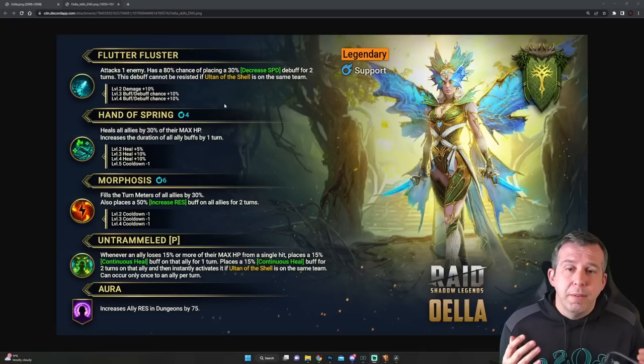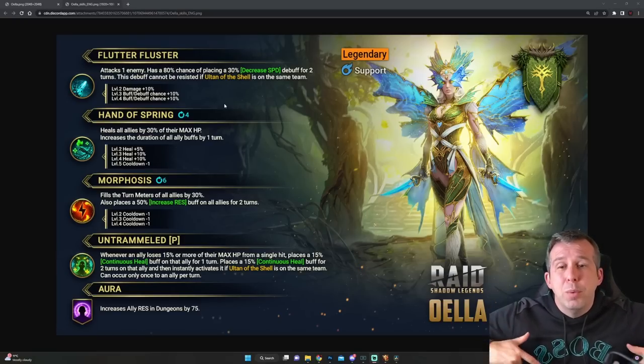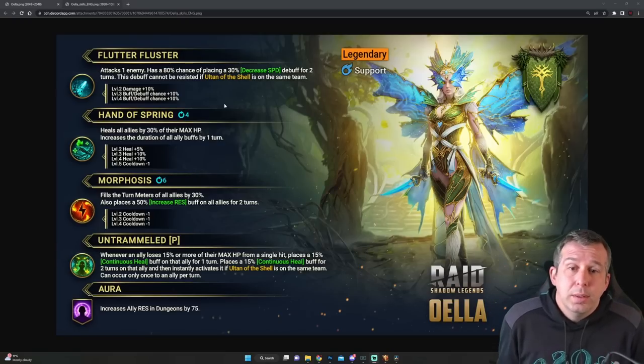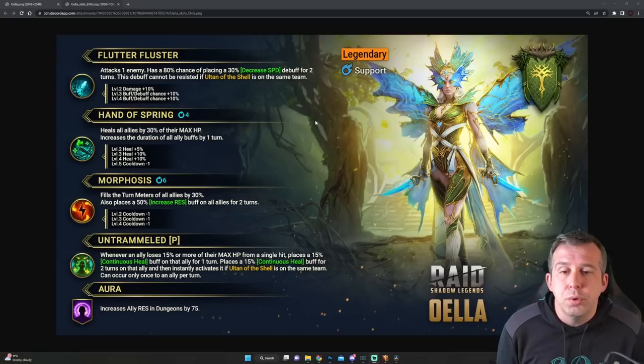I also don't yet know anything about the fusion epics, but if it's a fusion there are normally four new epic champions that build into the legendary, and normally a rare that builds into those epics as well. They might end up being a quite nice prize if you can't do the legendary on a new account or as a free-to-play.